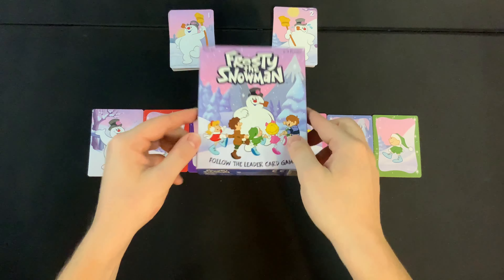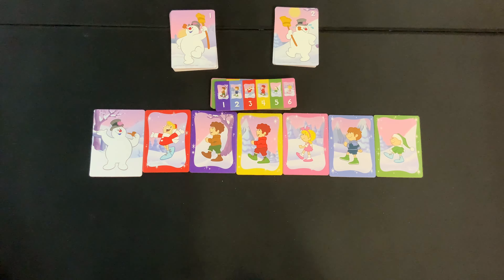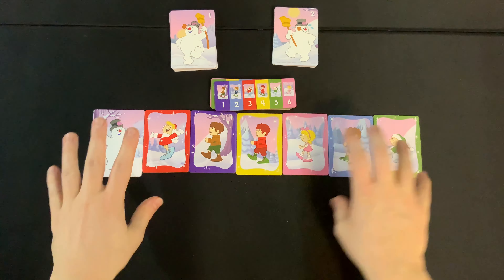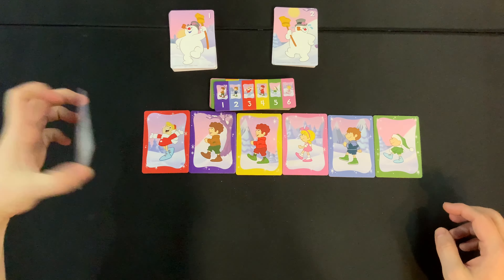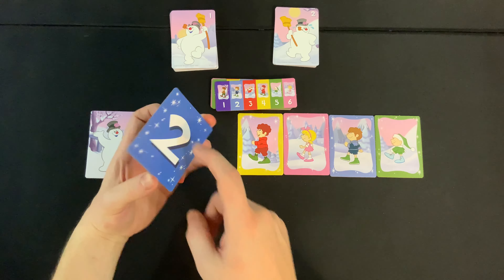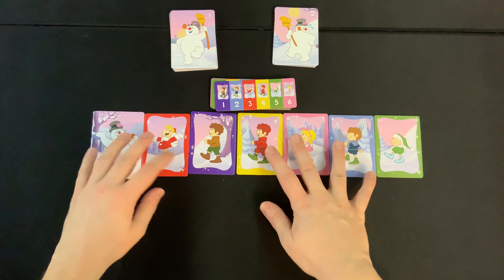For two to four players, ages four and up. I've got everything set up and I'll show you how to set it up as well. The first thing you're going to do is set out these tiles — Frosty in the front, and then one through six behind him. They will have their numbers on the back like so.